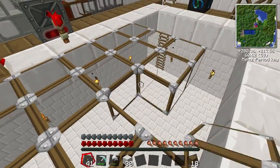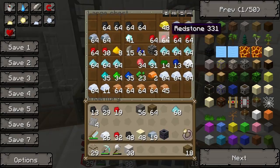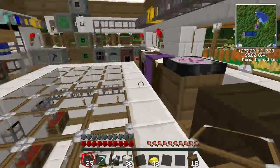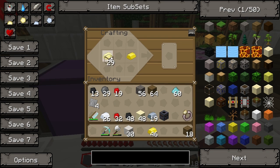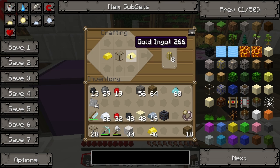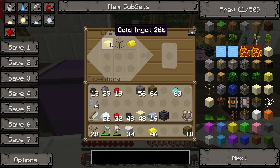So now we've got to make the pneumatic tubes - very simple, very very simple. Unlike the BuildCraft tubes where we use glass-gold-glass, these ones require glass around the outside. What we do with this one is we have glass and a brass ingot - brass ingot, sorry.